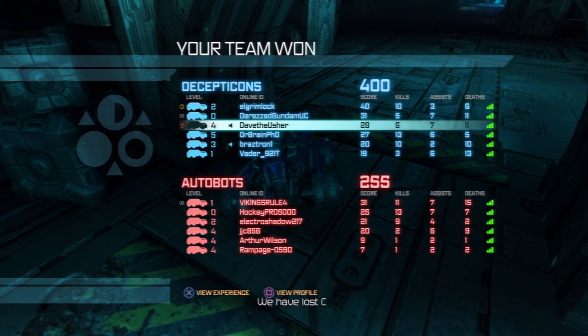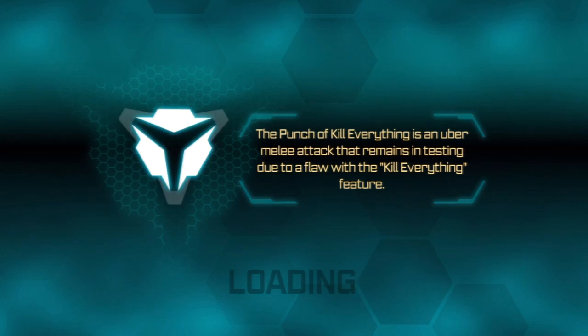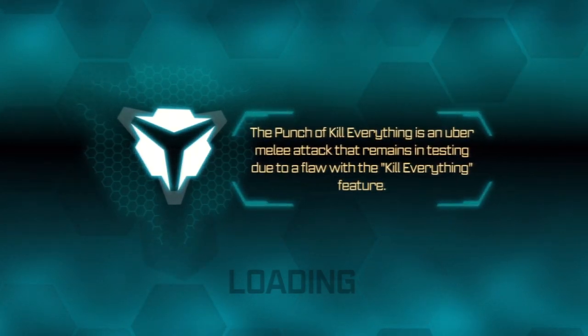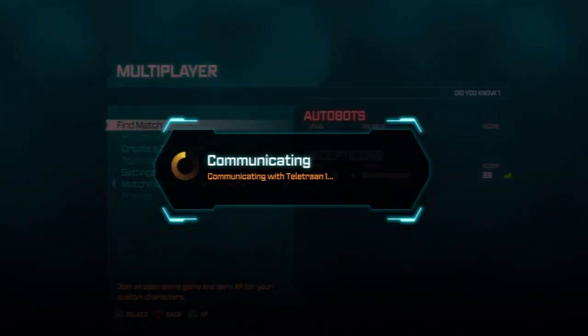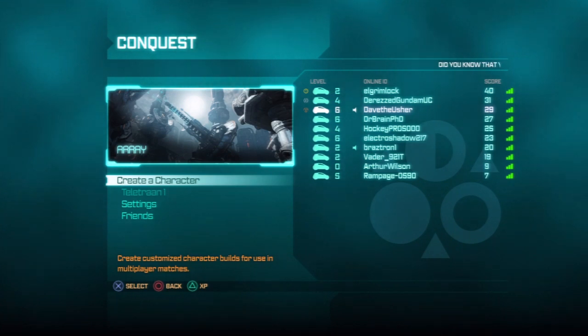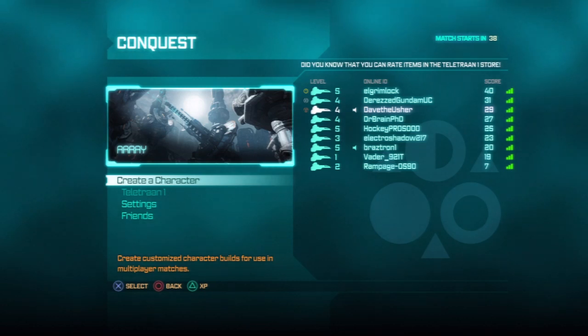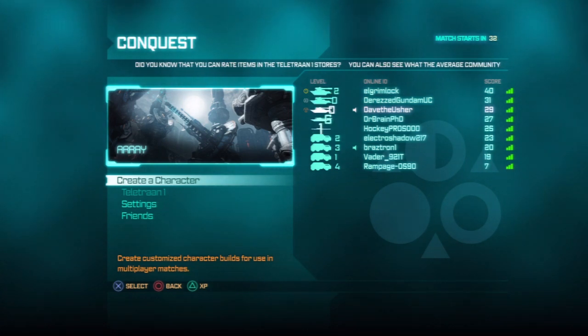Our team won. We did all right. So let's go back to the menu before our next match starts. I believe I'm going to do another match. Where are we going to be playing? I think Array. The game is going to be Conquest, and I might be the same character. Let's go again. Maybe I can do a little better this time. When I play Conquest I really try and make it a focus to play Conquest.